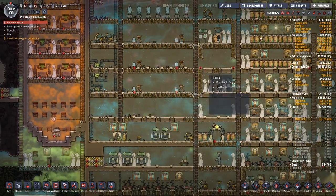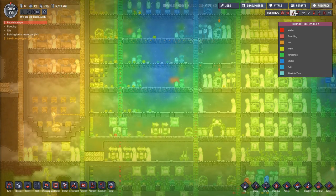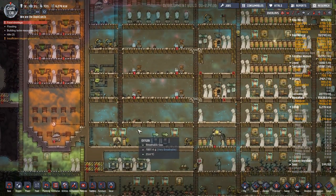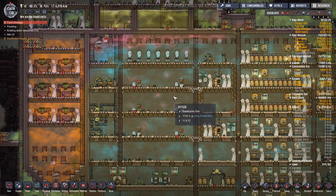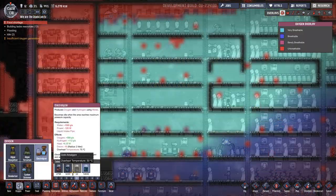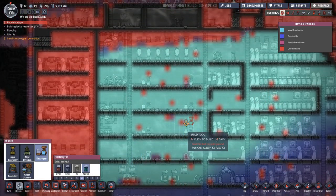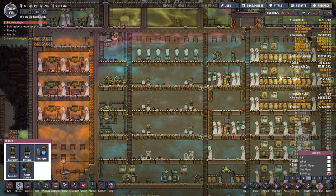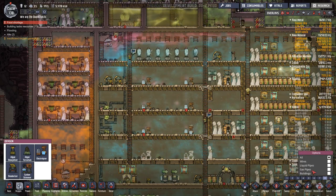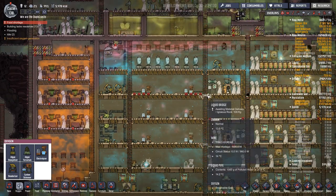I could move everything down one — that's probably a good idea. Long term, that's what we're going to do. We'll get the electrolyzers down here, and then we'll do away with these top ones. To be totally honest, we could do away with these top ones right now — I don't see a reason to keep them around.